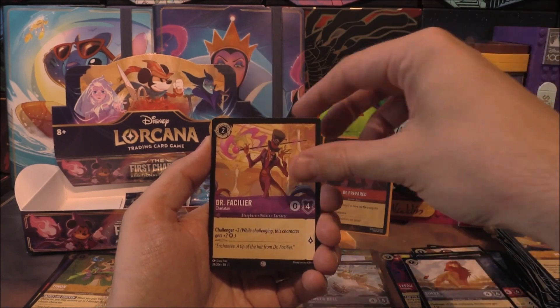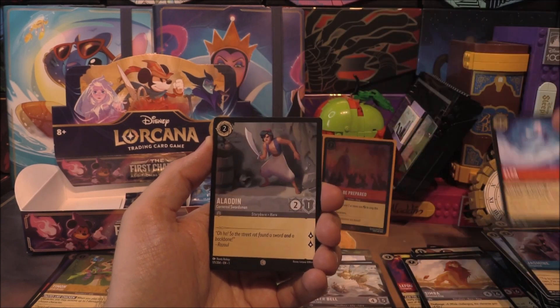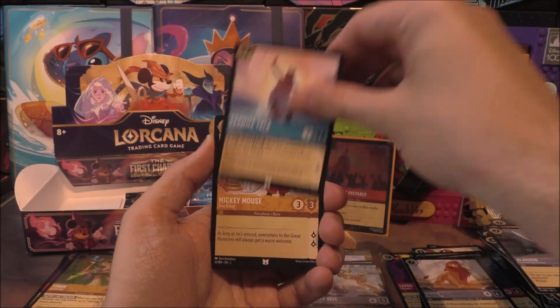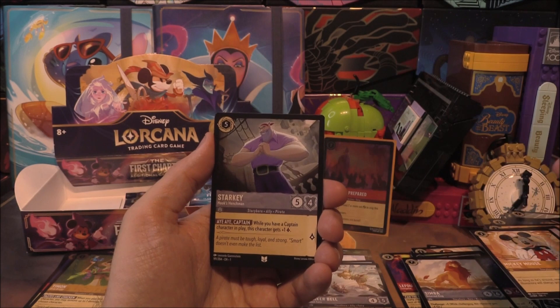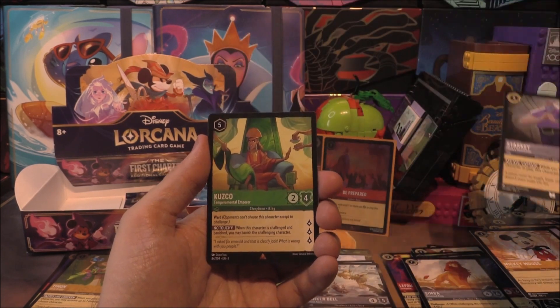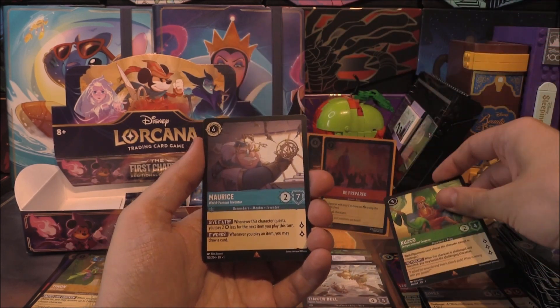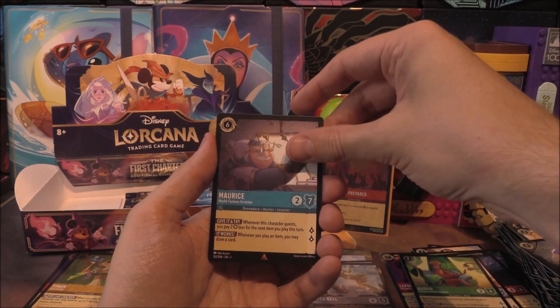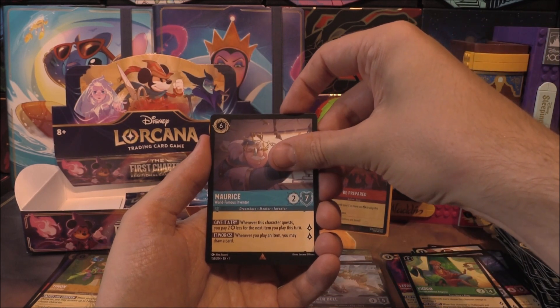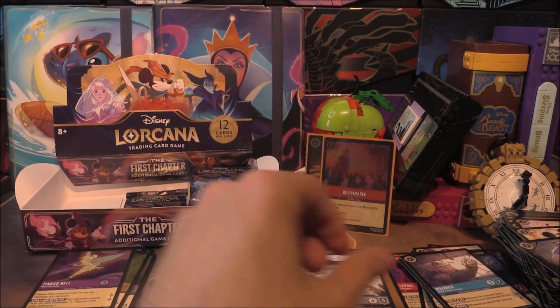Next pack: Healing Glow, Dr. Facilier, Horace, Jasmine, Elsa, Aladdin, Grammaton, Mickey Mouse, and Starkey as the last uncommon. Moving into a rare of Cuzco — very nice. Then another rare of Maurice. Do we go for a three rare pack? No — it's a common Tinkerbell as the holo.